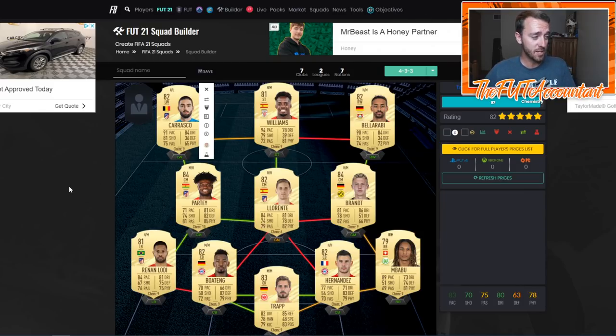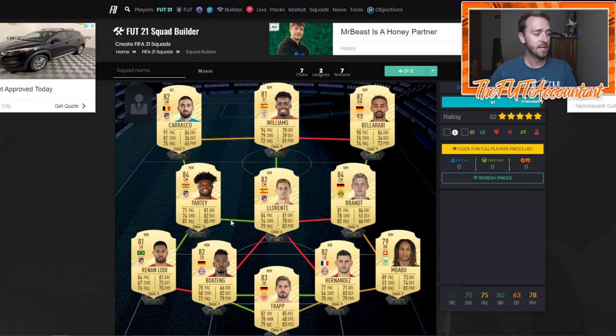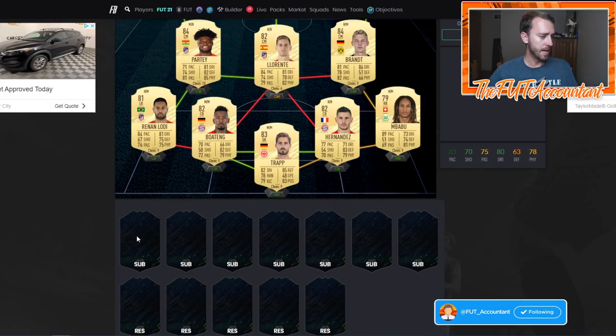Looking at the next squad, we see more Bundesliga back lines. This would be a bit more expensive - some guys might edge towards 15 to 20,000 coins and this squad is definitely over 100,000 coins. Korosko is going to get overlooked but that's a good card based on just his build. Inaki Williams is going to be solid. Lucas Hernandez and Boateng with downgrades might make those players cheaper and easier to get into starter teams. Just be careful with transfers - if Thomas Partey goes to Arsenal, some of these cards could be affected. Keep transfers in mind when building squads.